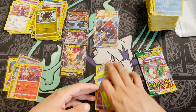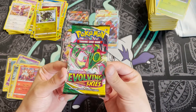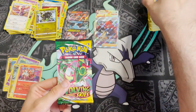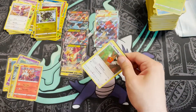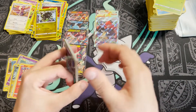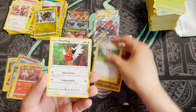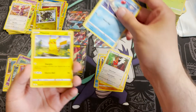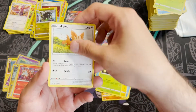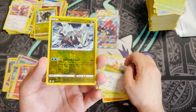And a Talonflame non-holo. Last pack magic right here — it's a Rayquaza pack art, hopefully a sign of things to come! Hit the like button, give me some last pack luck. One, two, three — Water Energy. Tentacool, Boulder, Aroma Lady, Fletchling, Tentacool...